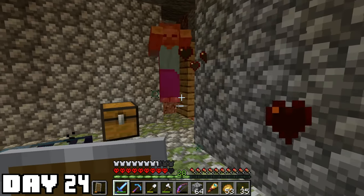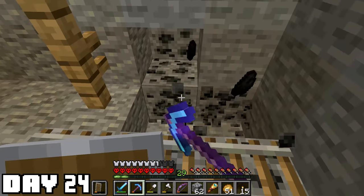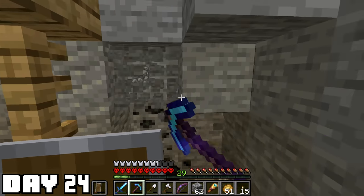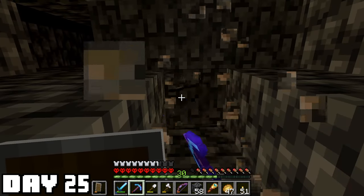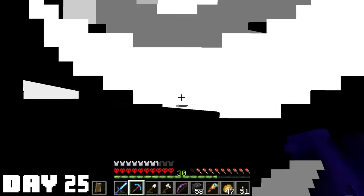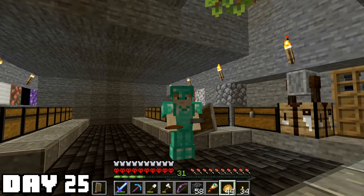Luckily I found a new zombie spawner that was connected to a brand new mine shaft — that should have some coal in it. It did. Now I can continue my life of mining and I did just that. I'm very close to some diamond armor and very well could have lost all of my progress right here if I didn't accidentally tank that creeper shot. I took that as a sign to go home and cover myself in diamonds.